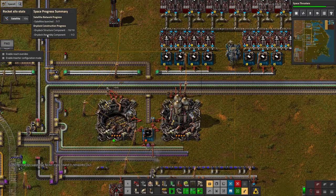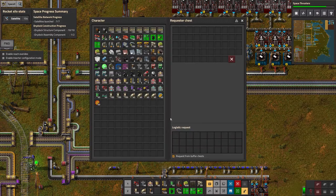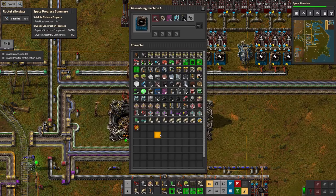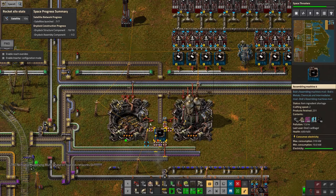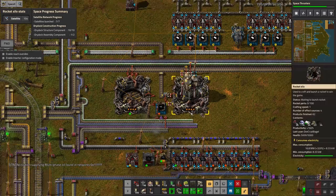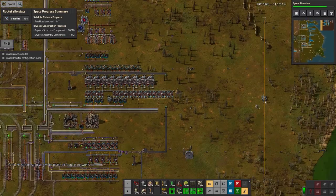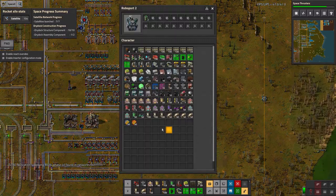You join me just as I've launched the second drydock assembly component that's going up in the rocket as we speak, and I'm expecting to see this tick up to two fairly quickly. I've also just before that launch removed the logistics requests from this chest because it's done everything it needs to. It's full of other stuff but never mind. Maybe I can use these as normal assembly robots — nope, they're weird, can't use them.